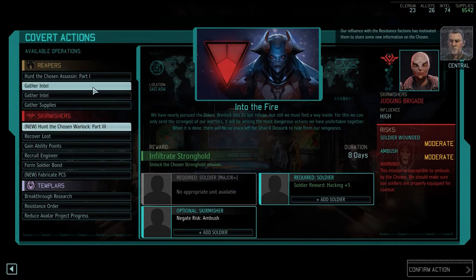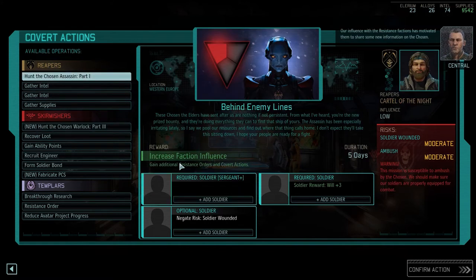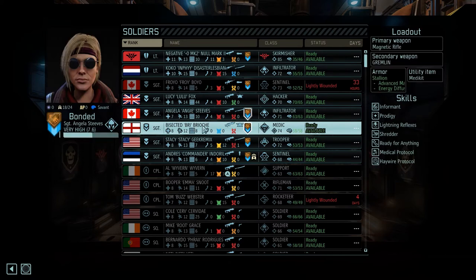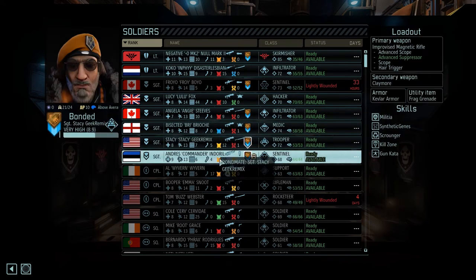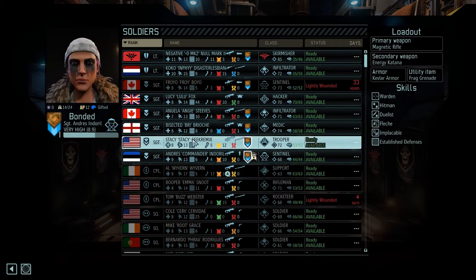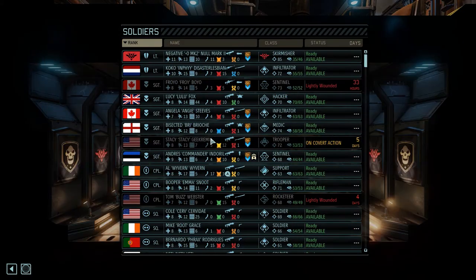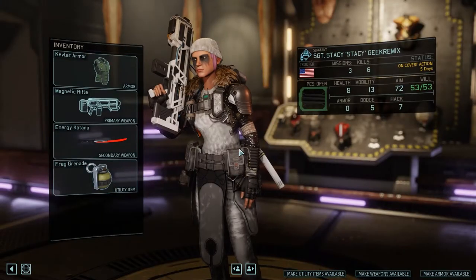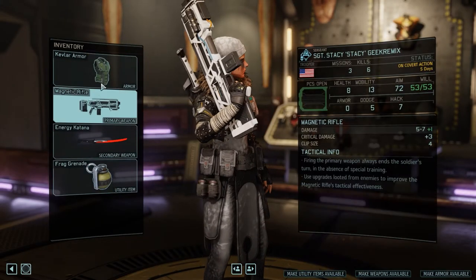Our influence with the Resistance factions has motivated them to share some new information on the Chosen. I'm just going to have Proyush get some extra hacking skill from this. Who needs Will? I need Will — let's be honest. Alright, Stacy, let's go. There's an ambush chance on this — of course there is. What have you got? You've got your Katana and your rifle — that's pretty great.